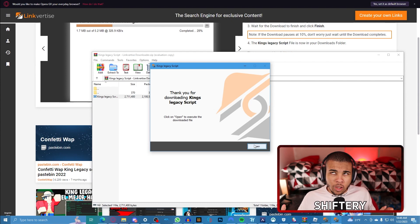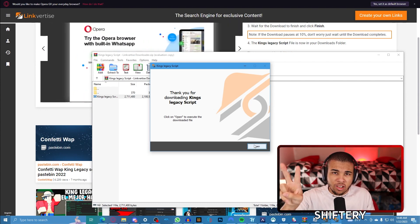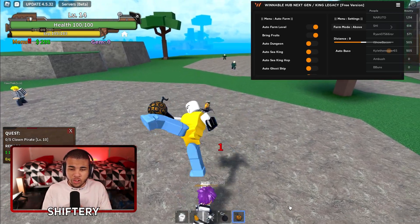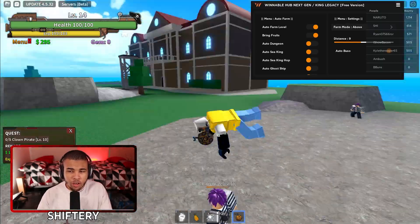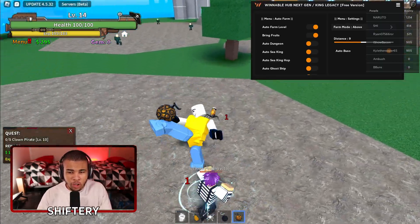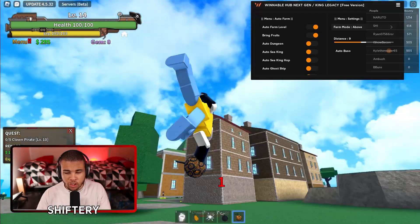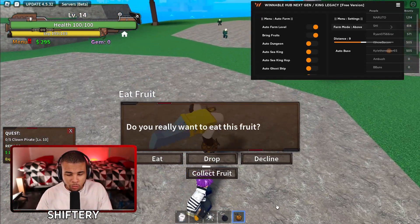Let's hop back on King's Legacy and see where we got in two minutes, because that's how long it took me to record that part. As you can see, we're already level 14 just like that — we literally don't have to do anything. We can defeat this boss, literally just auto-farming him. We also get a bunch of Devil Fruits — they pretty much just come to us, which is pretty crazy.